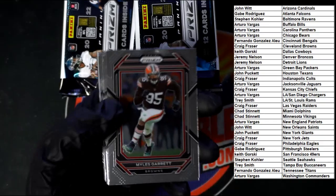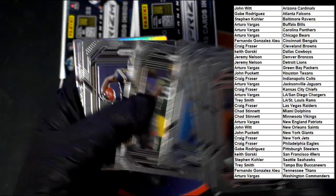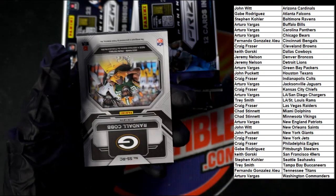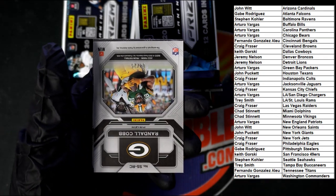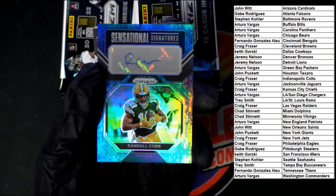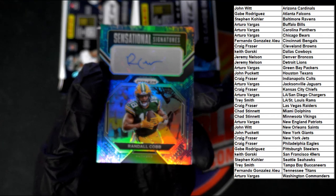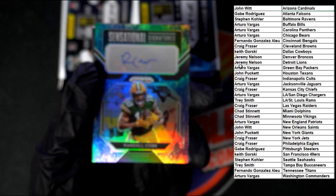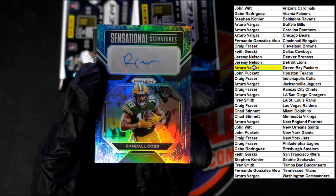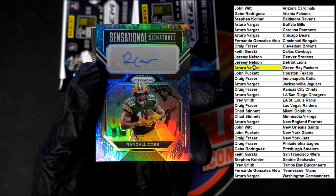Garrett starts off in this pack, followed by a nice Alan Wilson. Gibson — who we got here? Real cob — numbered to 25! Very nice, going to Green Bay. Arturo V with the Packers — very nice. And this was numbered to 25.